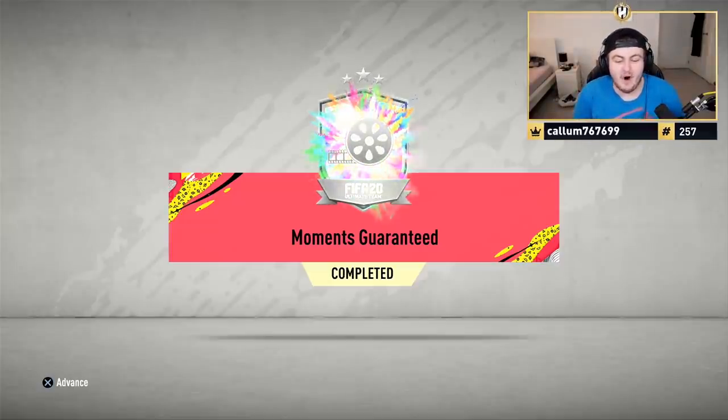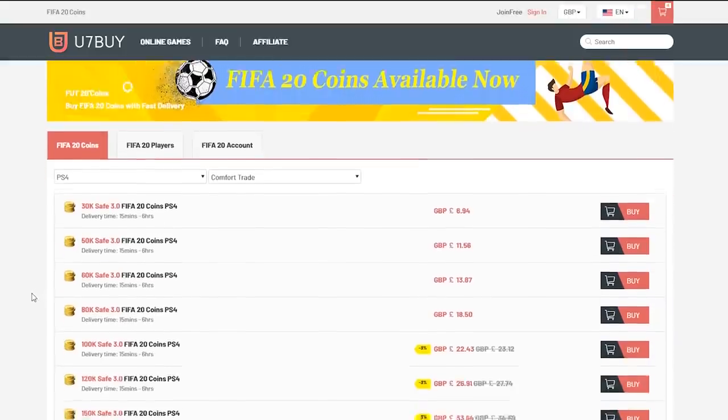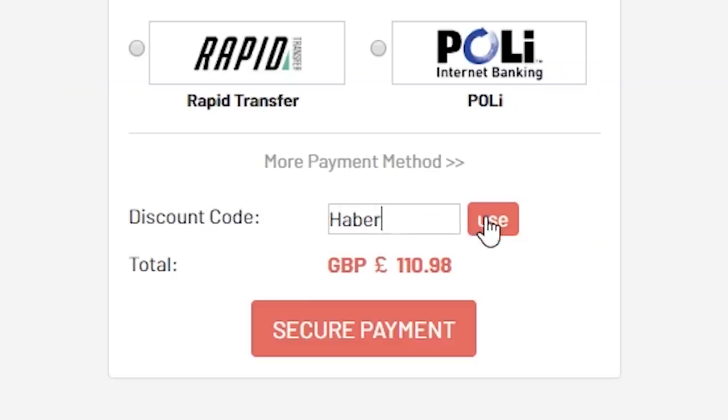Alright, today we've got a brand new pack, the Moments Guaranteed Pack. For cheap, fast, and reliable FIFA 20 Ultimate Team Coins, check out u7buy.com and use code HABER to get yourself 5% off all of your orders.